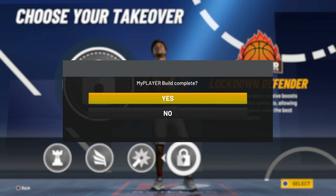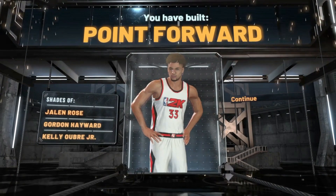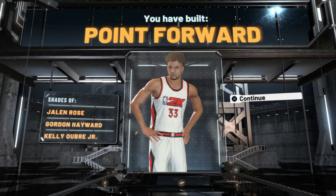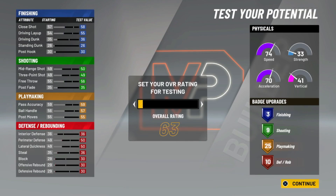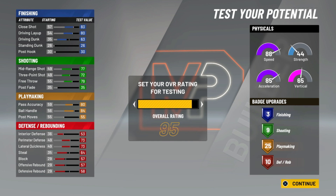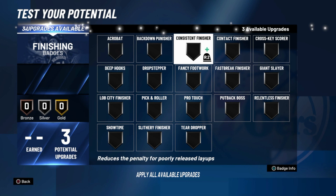We're going to hit continue, so y'all can see we made that point forward build — this thing is absolutely good. We're going to take a look at the badge layout. Set your overall for test — at 90 overall, we get a 95 rating. We've got an 84 ball handle; we'll just put it up to 99 for right now since it doesn't really matter for testing.